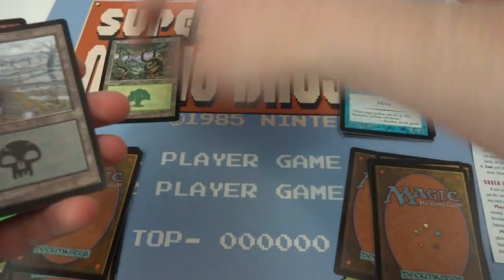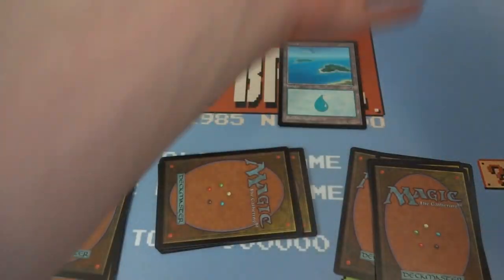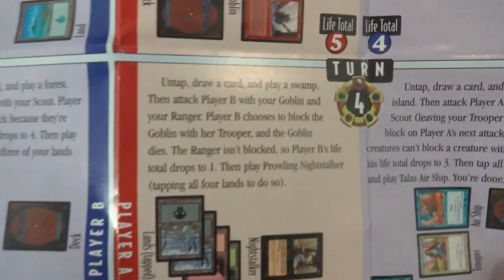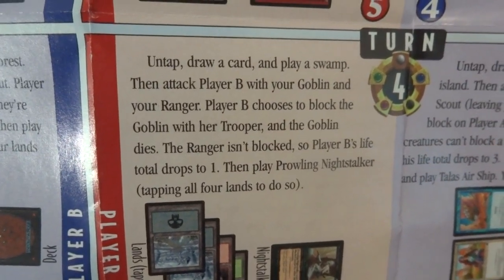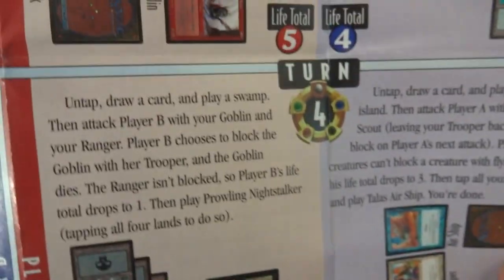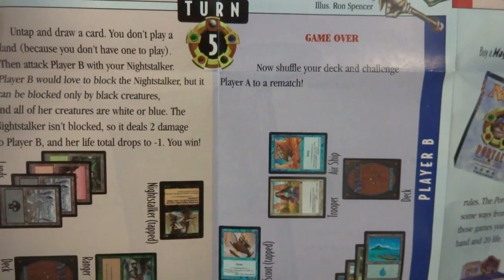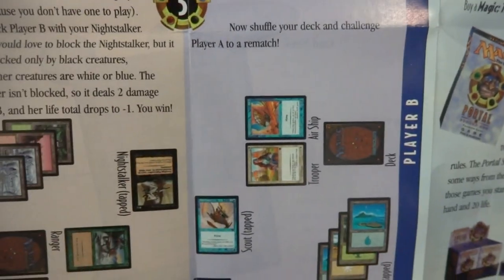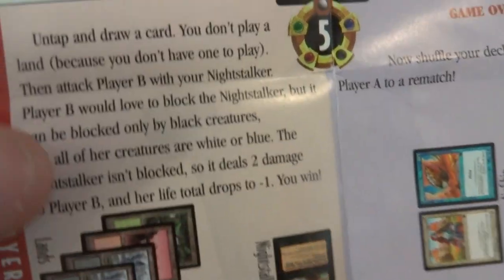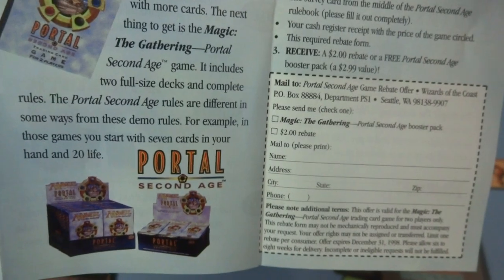Green person plays this and they play their Norwood Ranger. Ooh, got a Night Stalker — how cool is that? Got the Norwood Ranger; and the opponent: play a land, but then you can't play anything. They say play an island. And then turn two. It kind of walks you through it. Turn four: untap and draw a card, play a swamp, then attack player B with your goblin. Player B chooses to block the goblin with the trooper. Turn five: game over. Who won? Now shuffle your deck — challenge player A to a rematch. Her life total drops to negative one — you win!